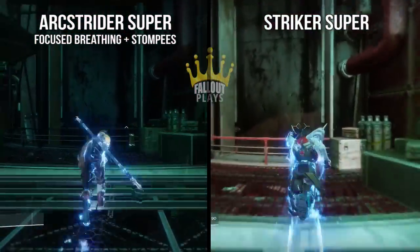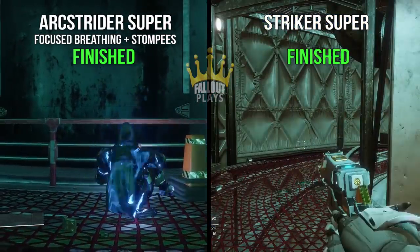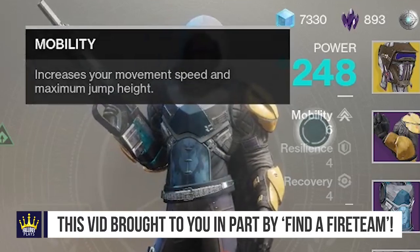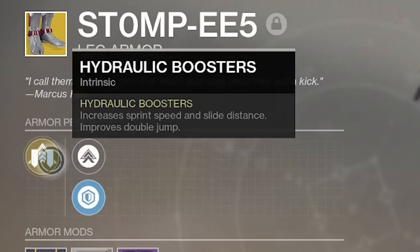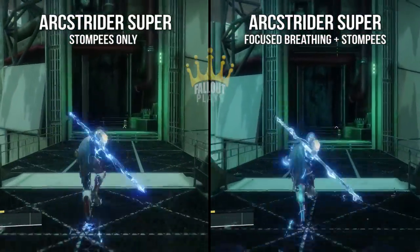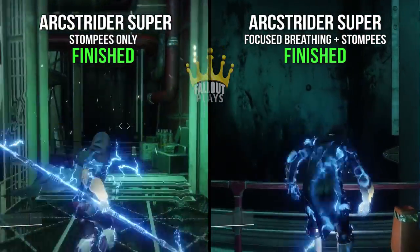Before anyone starts chiming in questioning what mobility either of these Guardians have, I'd like to quickly give a reminder that as shown in my other video linked below, mobility has no effect on your Guardian's sprint speed, only walking speed. A zero mobility Guardian runs the same speed as a 10 mobility Guardian. Also would like to point out, for the record, it doesn't seem like the Stompies and Focused Breathing together makes a combined difference in the speed department anyway. As shown here, wearing only the Stompies tied in a foot race with an Arcstrider who had both the Stompies and Focused Breathing together.